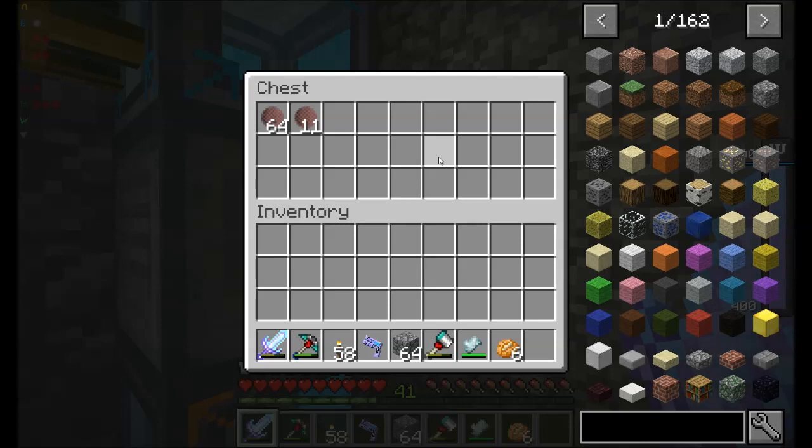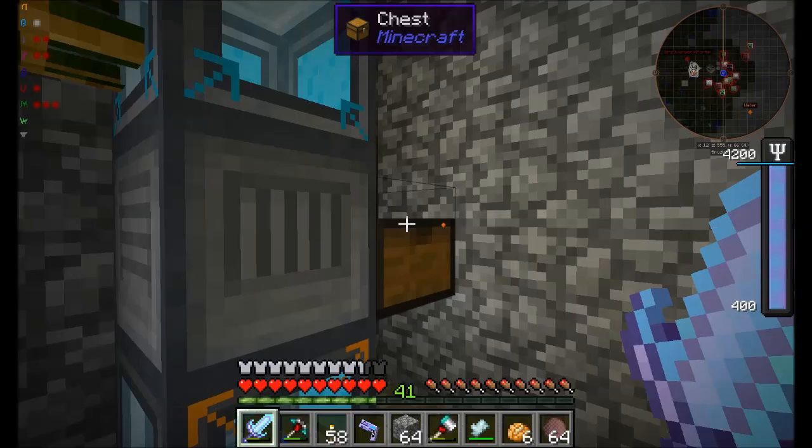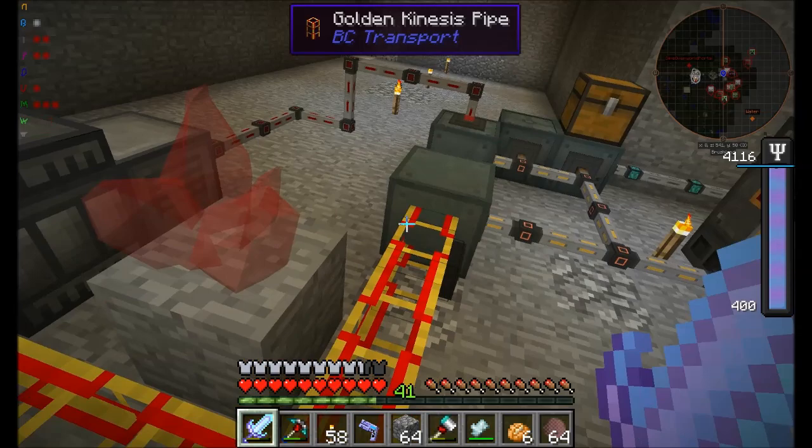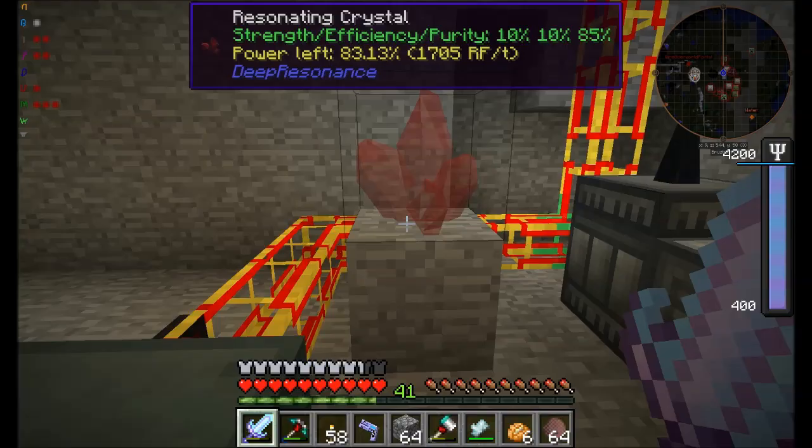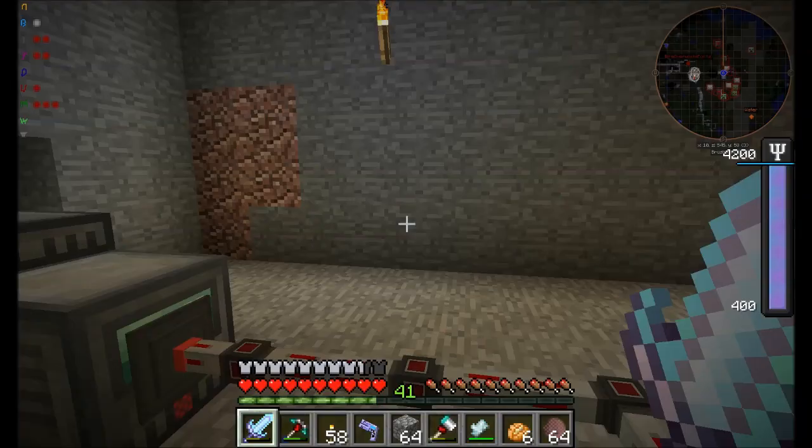Hello everyone, this is Direwolf20 and welcome to episode 30 of Forgecraft 1 series on version 1.89. Today we're going to rearrange this giant mess that we made between the last episode, and probably move our generator and move our crystal. What I want to do is basically relocate this stuff.